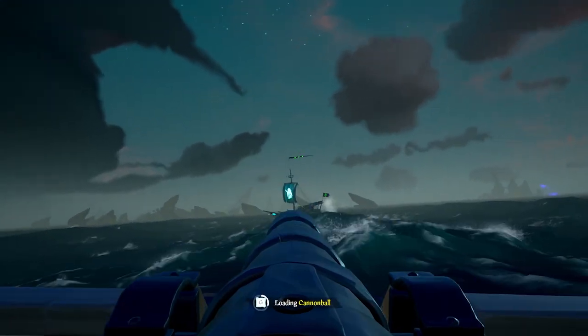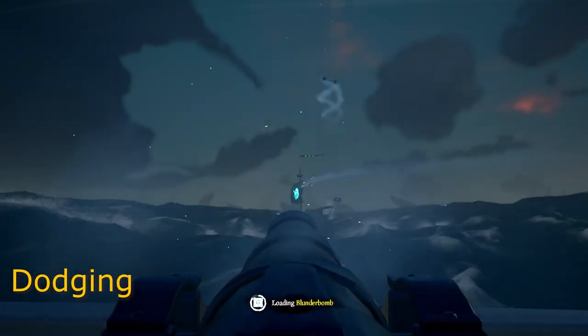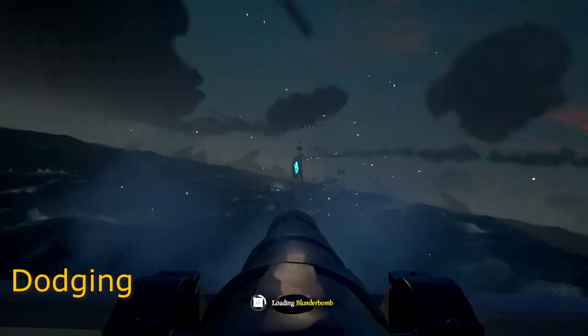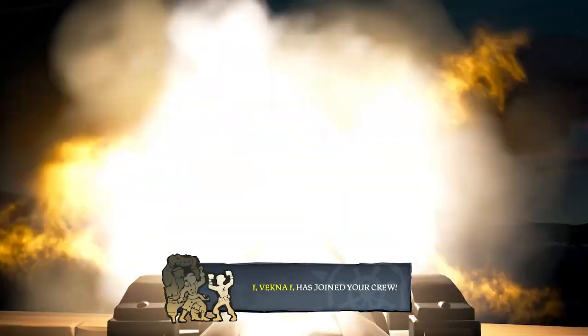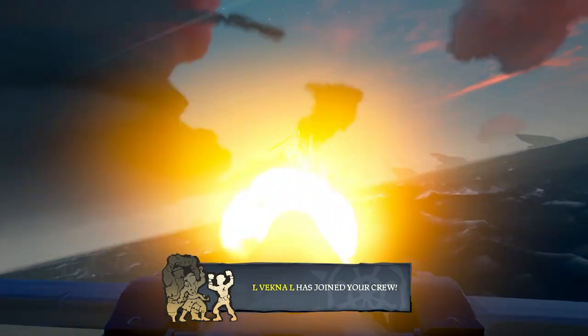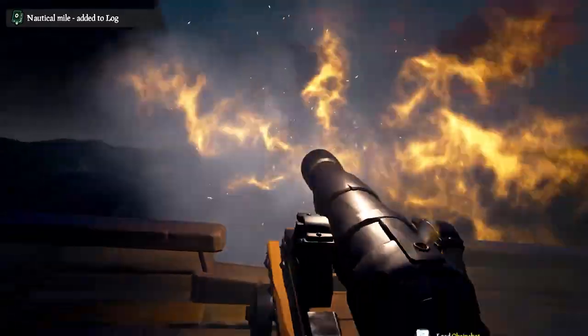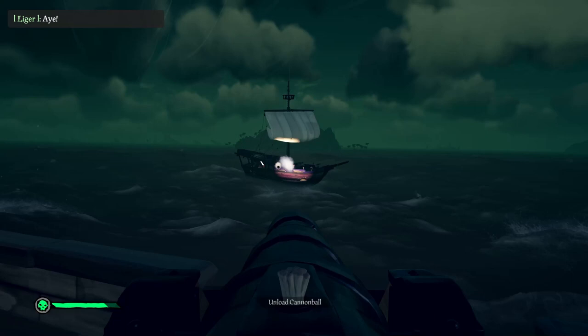I saved my favorite tip for last — in my opinion this is probably one of the coolest things you can do in this game, and it doesn't really even involve aiming cannons at all: dodging cannonballs. This is a really important skill, especially going up against a really good crew whose cannons are constantly whizzing by or hitting your cannon line. The last thing you want, especially when you're solo, is to get one-balled and sink because you can't bail your ship. There are three different ways to dodge cannonballs, and the first one I call the double tap.